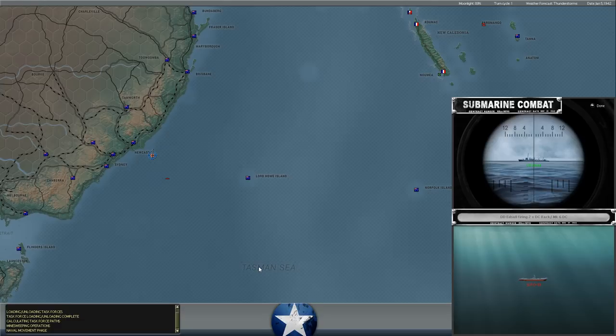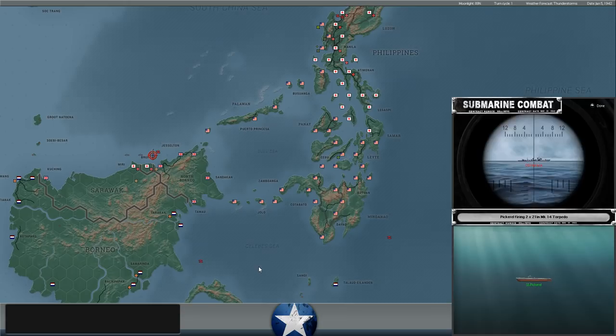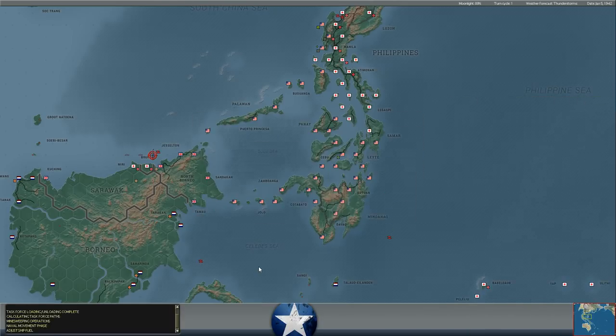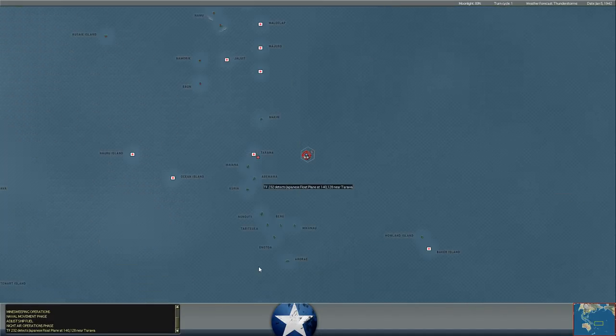This turn's starting off with some anti-submarine warfare actions off the coast of Australia. We're depth-charging a Japanese submarine off the coast of Newcastle - doesn't look like we did a whole lot there, no damage inflicted. One of our submarines is shooting at some Japanese destroyers off the coast of northern Borneo and is receiving depth-charging of its own - apparently two direct hits against the Pickerel. We'll have to check and see what her damage looks like.